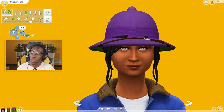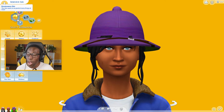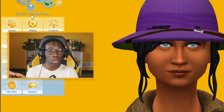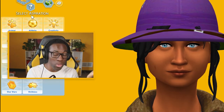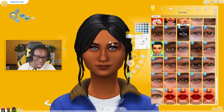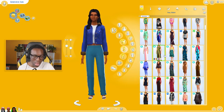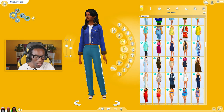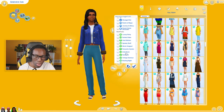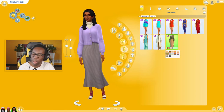Let's randomize her traits three times: she's Materialistic and a Geek — she loves money but also loves science and technology. For her aspiration — Knowledge — we got Renaissance Sim! This sim wants to be good at many things at once. Geek and materialistic — good at money, science, and technology — they've got the best of both worlds, we love to see it. Let's give her an everyday outfit from the brand new kits that we got, because I think I like this one the most.